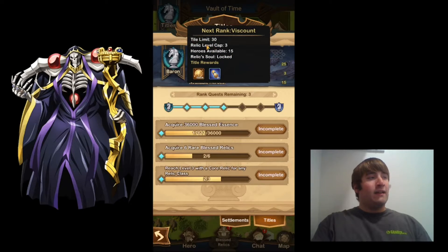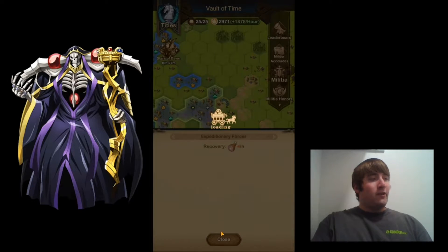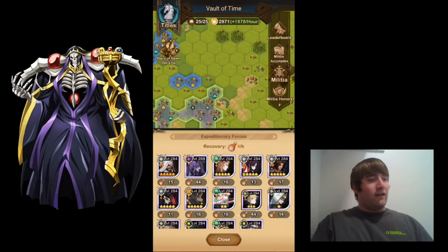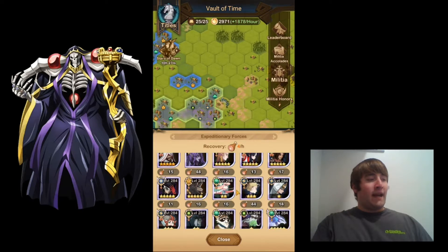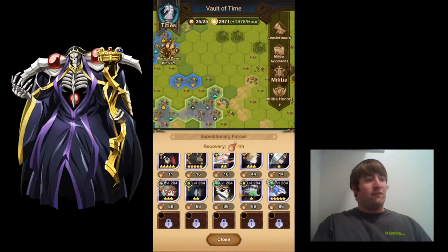You can also get tile limits, relic level caps, and heroes available. The tile limit raises up to 30 and the level cap raises up to level three for the next rank. You can use the hero slots here - this is where you'll put your heroes and see how much stamina your heroes have. I've pretty much filled up almost all the slots with Rangers, except for Rowan and Saurus.